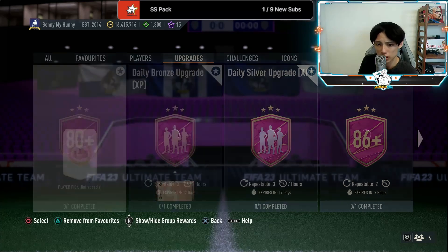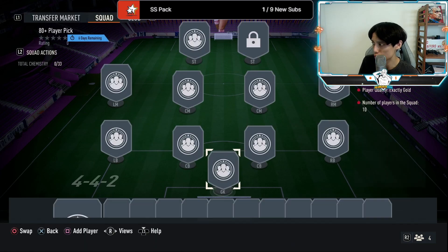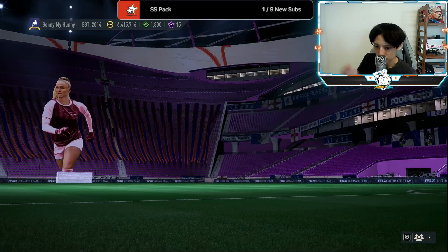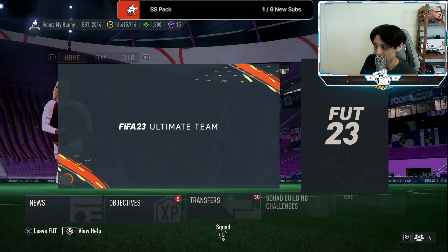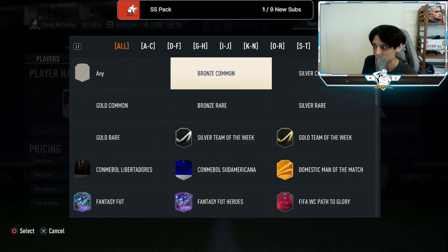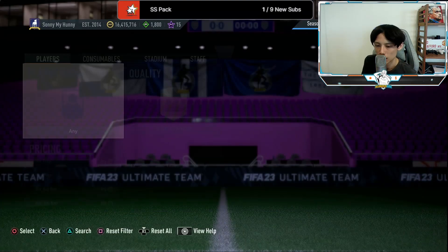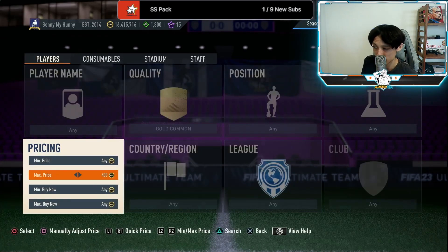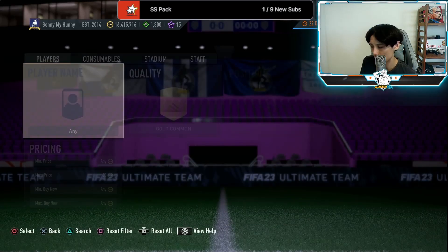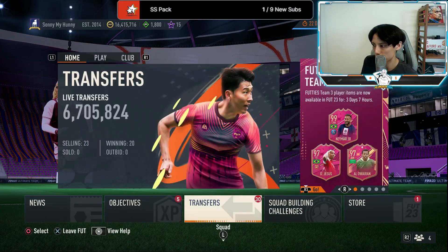We've also gotten the return of the 80+ player pick, and it's 6k a pop — not an 80 rated squad this time, just Gold common players. If you picked up your Gold commons at 350 coins like I mentioned, you're actually making coins because they're now up at about 600 coins insta-sell. For those on a lower budget, try to get your Gold commons on bid at 400 coins and sell them off at 600 — nice little profit right there.